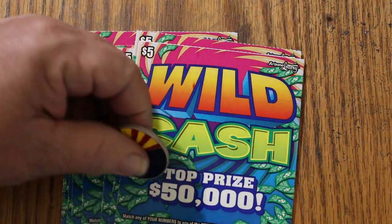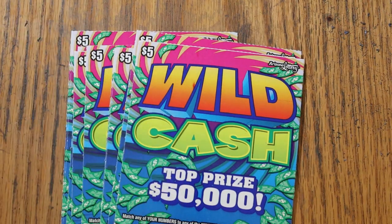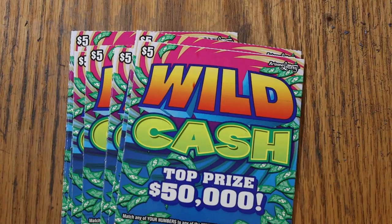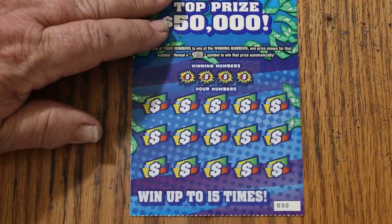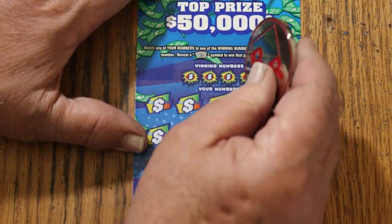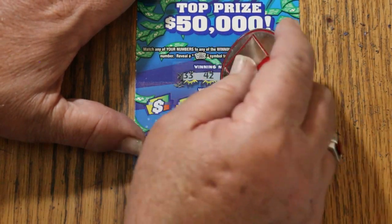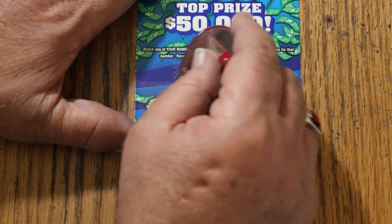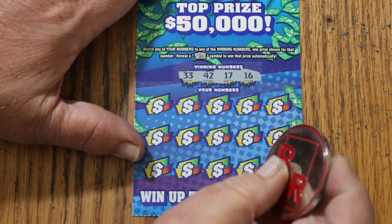We are past the halfway point now, and let's see what happens. I've got tickets 30 through 39, and we're using Random Red's big double-R coin, since he kind of inspired this little session with his live feed on Friday, where he did a whole book of these with very nice results.